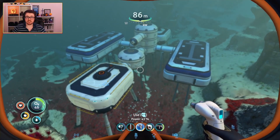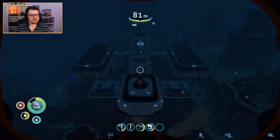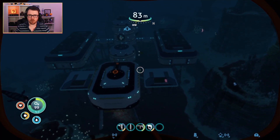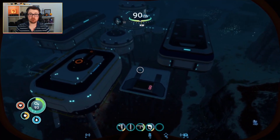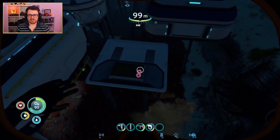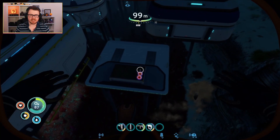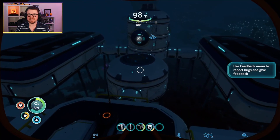Now all I have to do is decorate the inside. Here is my finished base, and I'm going to give you a bit of a tour so you can see all of the work I've done. On the outside, we've got these couple of platforms with exterior grow beds on them. In this one, for example, you can see I'm growing some acid mushrooms - the reason for that will become clear momentarily. So let's head inside.